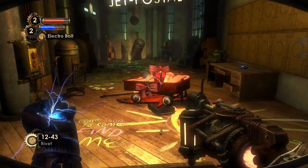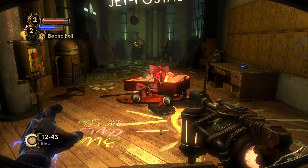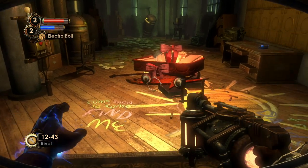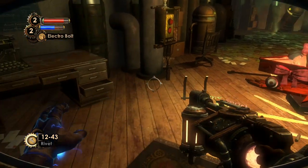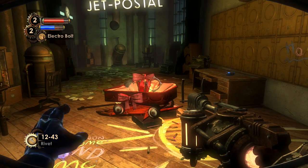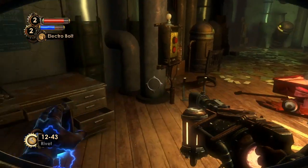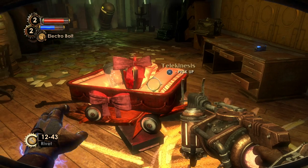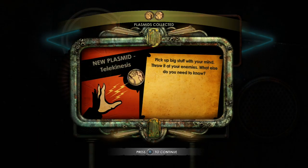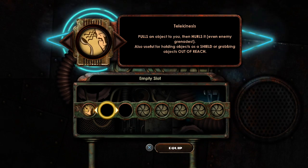She also mentions that she removed Lamb's influence — the way Lamb influenced us using the hypnotized big daddy plasmid — so we couldn't be influenced like that anymore, meaning Lamb wouldn't be able to make us shoot ourselves in the head again. The plasmid is telekinesis: pick up big stuff with your mind and throw it at your enemies.